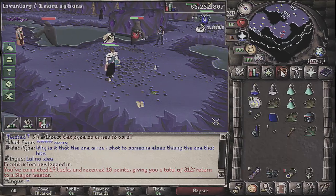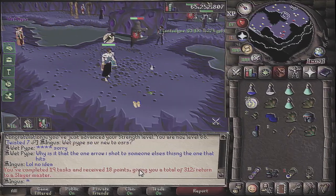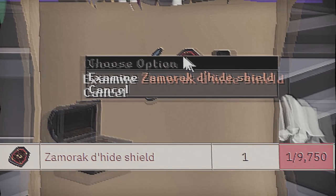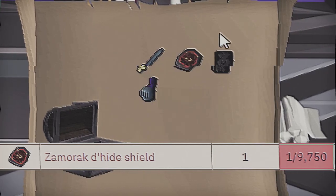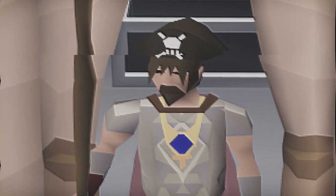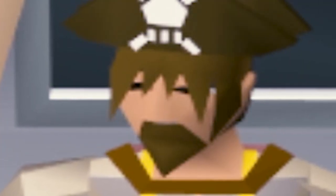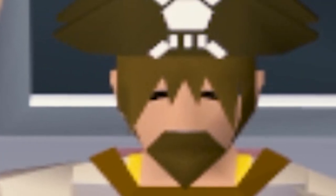So in the last episode we started the Slayer grind, we unlocked the broad arrows, and we also got some sick loot from the clue scrolls that we did. I am now officially the best-looking buccaneer in the Twisted League now that I got this pirate hat. It's time to get serious.